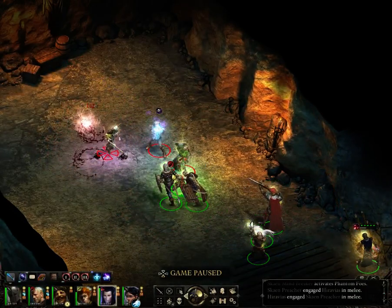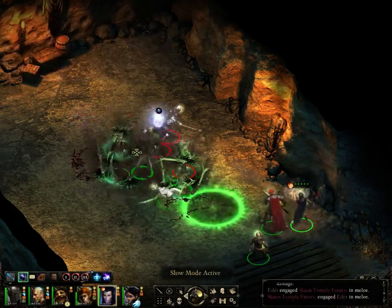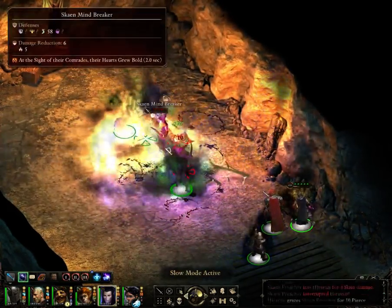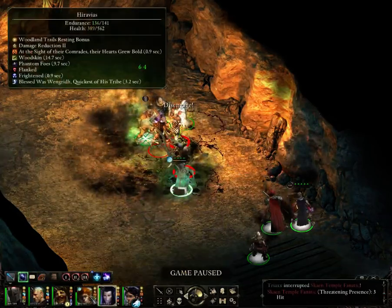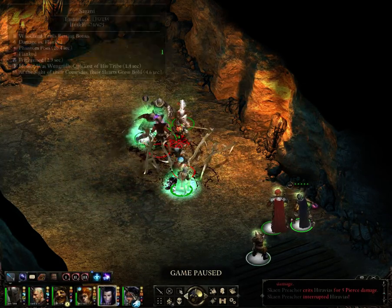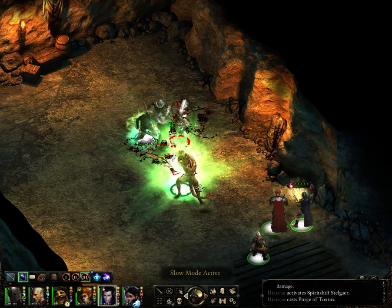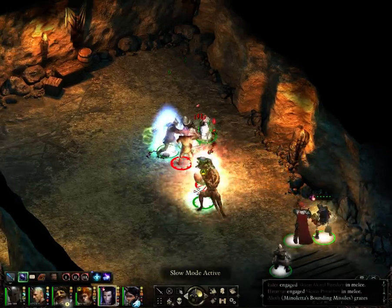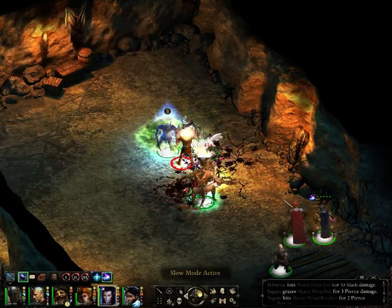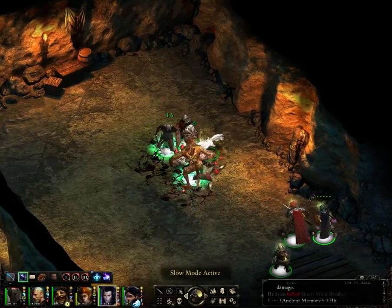Mr. Wizard, can we get a fireball right in the middle there, please? You - don't be a people, be a giant lizard monster thing. Bounding missiles - fire at that guy. That's the last of the good ones. Just gain creature. There we go.